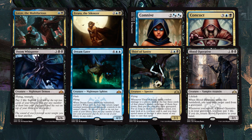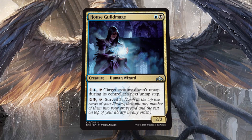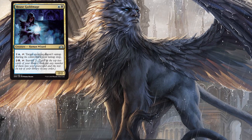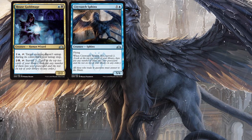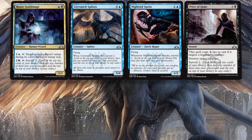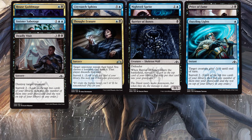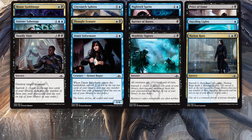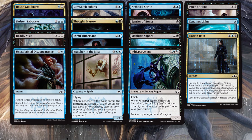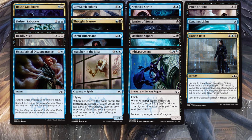Let's talk non-rare Dimir playables. Your deck is about control and tempo. House Guild Mage is perfect — taps down important creatures and surveils. This is Dimir in a nutshell. Dimir brought a ton of surveil to the party: City Watch Sphinx surveils on death, Nightveil Sprite surveils on attack, Price of Fame kills and surveils, Sabotage surveils, Thoughtful Erasure, Barrier of Bones, Dazzling Lights, Deadly Visit, Dimir Informant, Mephitic Vapors, Notion Rain, Unexplained Disappearance, Watcher in the Mist, and Whisper Agent. Look at all of these cards — all of these surveil. That's insane. That's so much surveillance.